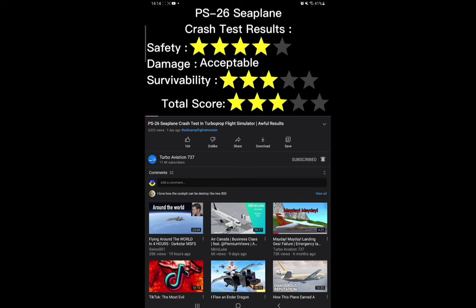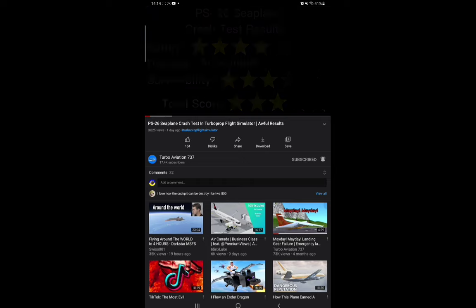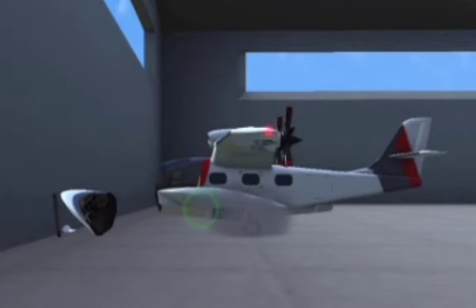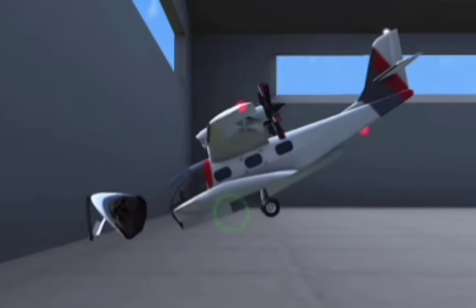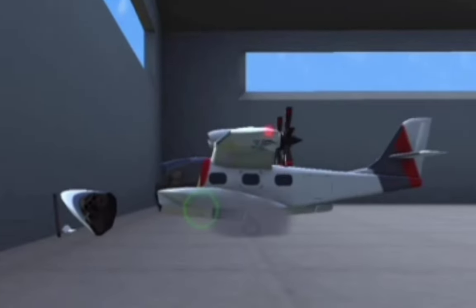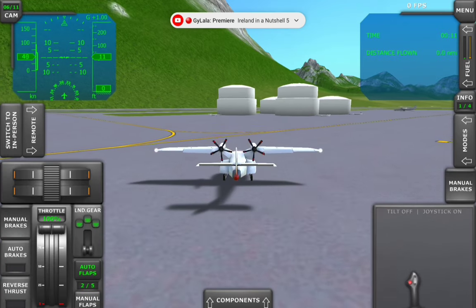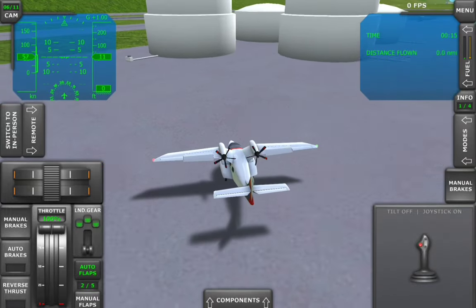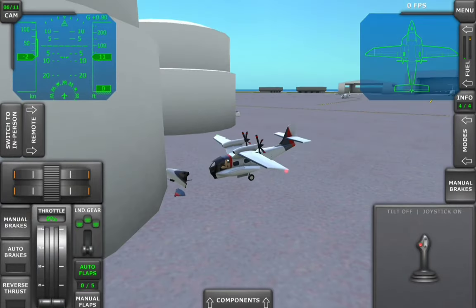But then I watched Turbo Aviation 737E's new PS26 safety crash test video and saw something interesting. He's inside a hangar at an airport, and this got me thinking: if airport hangars can cause the nose to fall off without the plane blowing up, then can other structures do so as well? So I put this to the test. The first structure I attacked were the fuel tanks. I made sure my speed wasn't below 40 or above 60 knots, and sure enough I was right. Thanks Turbo Aviation.